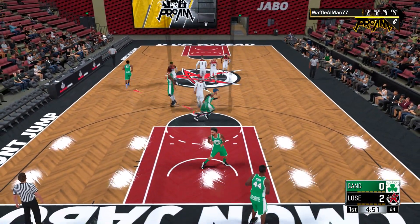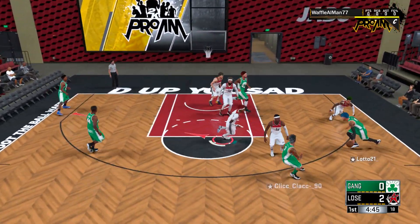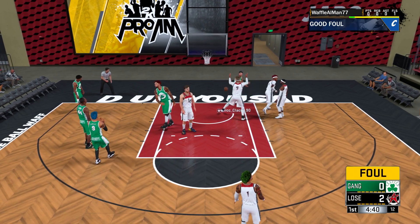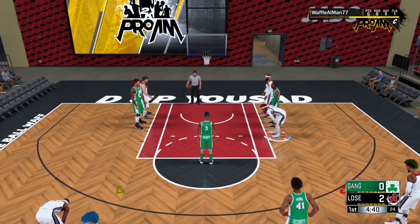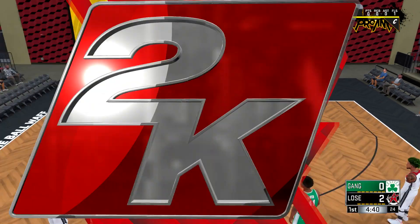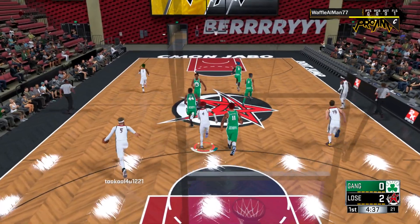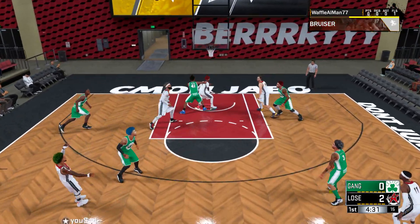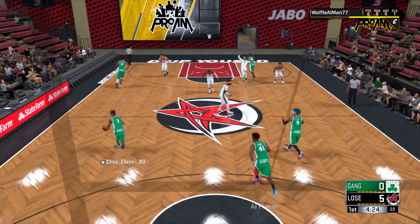I mean, defensive anchor — that's what the badge says it does, only by a couple of points. But you got to take into account that it's raising multiple attributes. Paul George is known as a defender — his defensive rebounding went from a 69 to a 74. That is a huge leap, honestly. A 69 rebounding compared to a 74 rebounding? Now our team is better at defensive rebounds, a little bit quicker, a little bit faster.